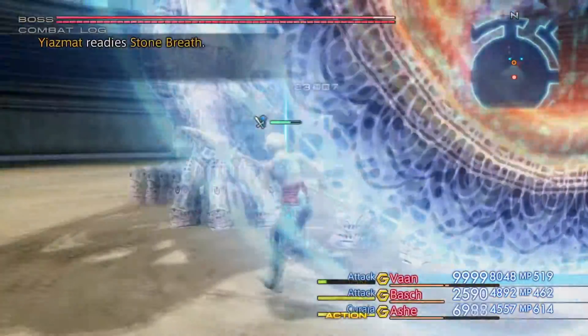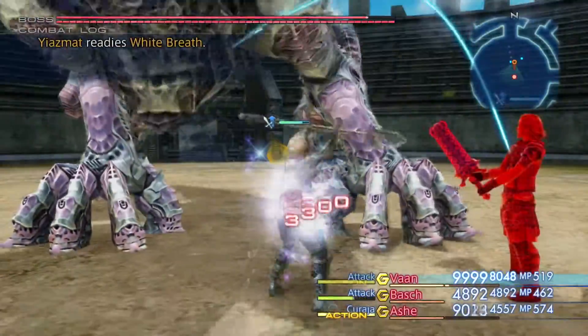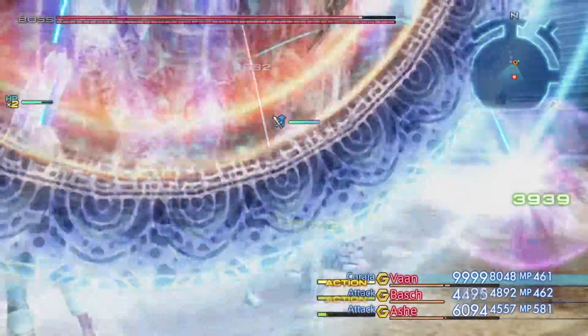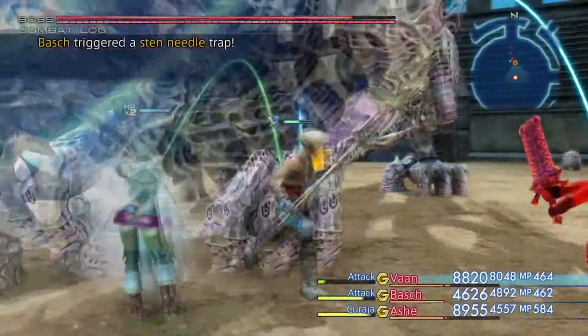He also has a move called Deathstrike, which has a 100% chance to kill if it hits you. All of this combined can make the fight pretty tedious. This is why I want to show you three ways on how to beat one of the hardest bosses in Final Fantasy very easily.